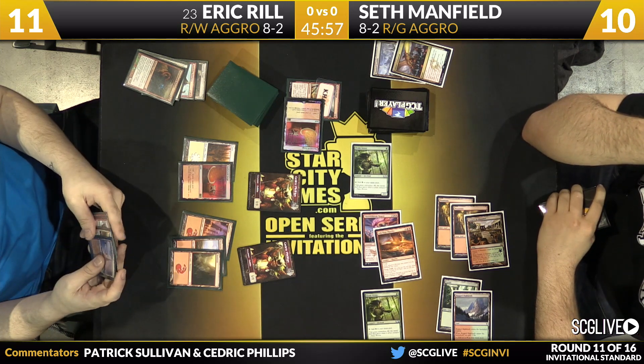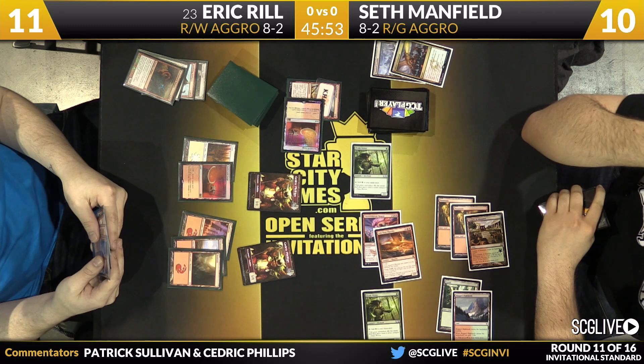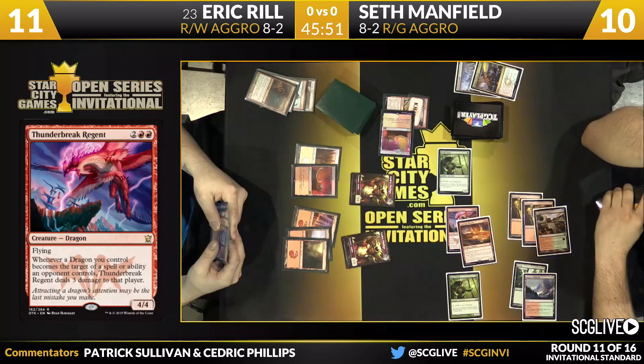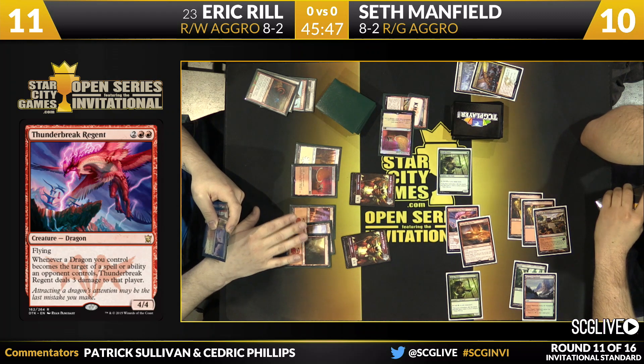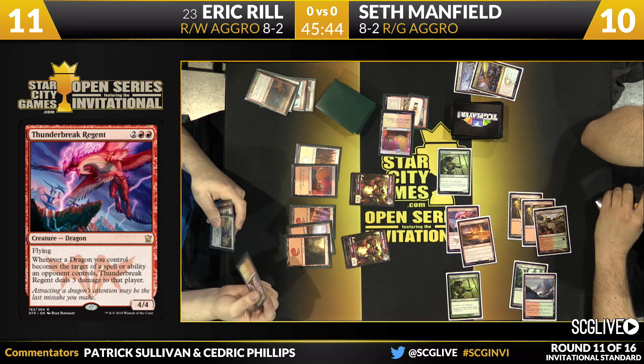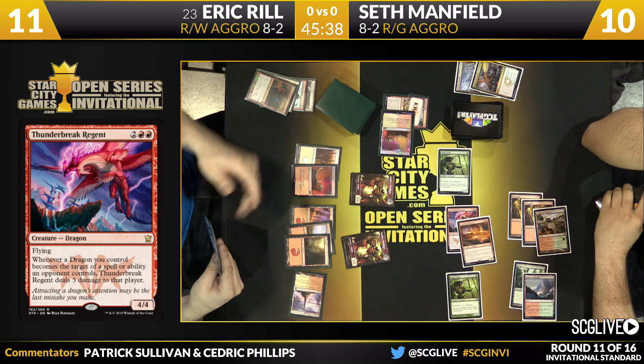Those Jund decks were great at it. We've seen Abzan decks be really good at it as well. Seth has certainly done it this game. Now Eric's on the back foot, and he's got the card-drawing engine in Outpost Siege, but it's a little too slow. That's also why Seth is trying to close the game out as fast as possible — he doesn't want to be playing one draw step against two for the entire game.